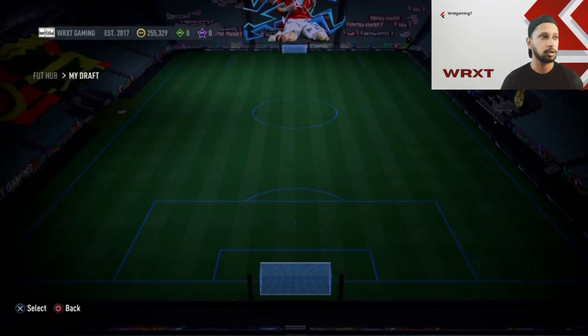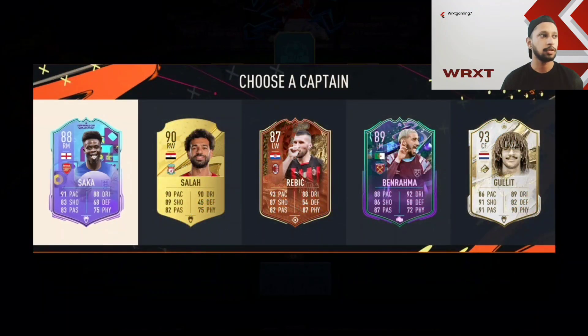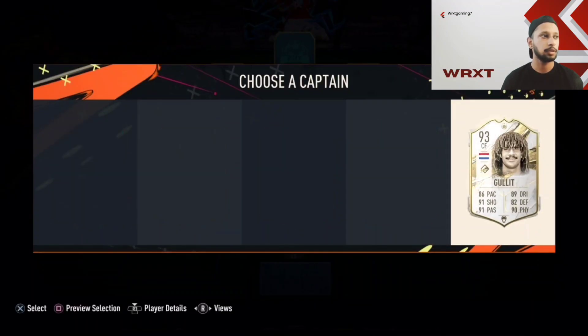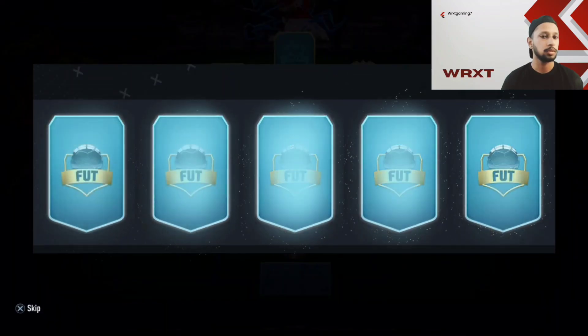93 legend icon — have to take Hulet, yes! There's a question mark because it's not a CAM, it's a center forward. Okay, let's see.